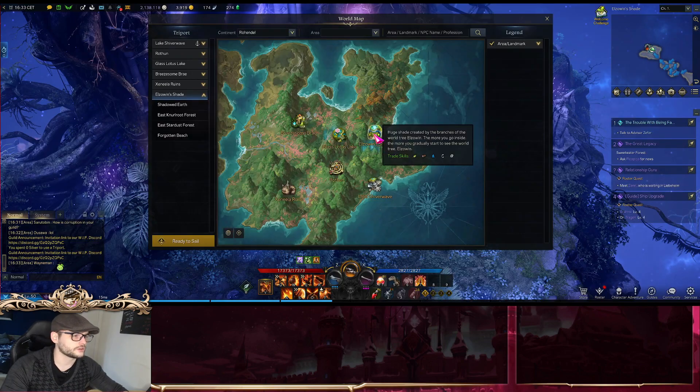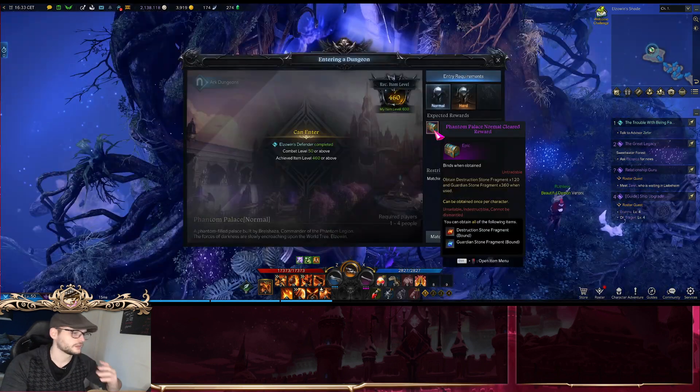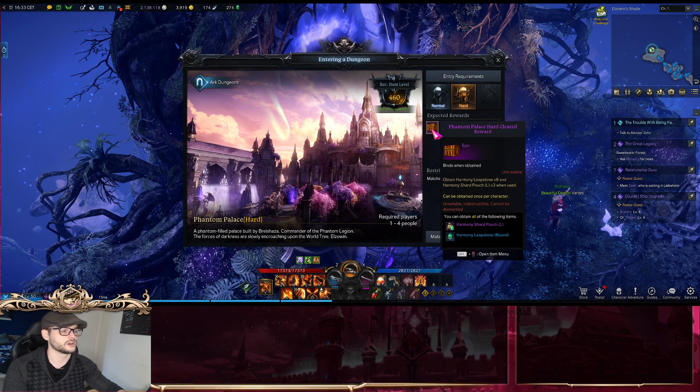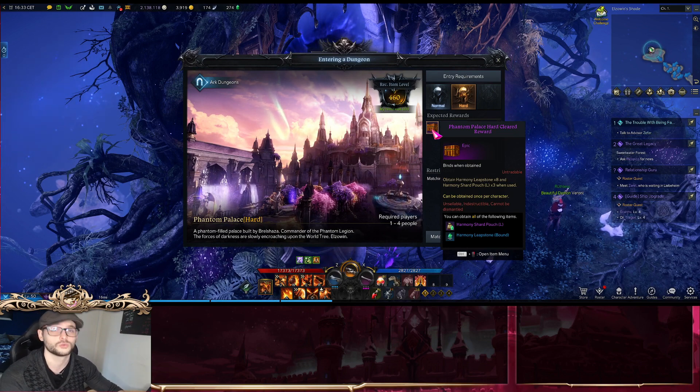Once you clear the Rohendel quest, you find yourself at the Elzowin's Shade, and here is the Phantom Palace. The first time you complete this on Normal Mode, you can get Destruction Stones and Guardian Stones. But if you then do Heart Mode for a first-time clear, you can get Harmony Shards that will help you get to item level 600.